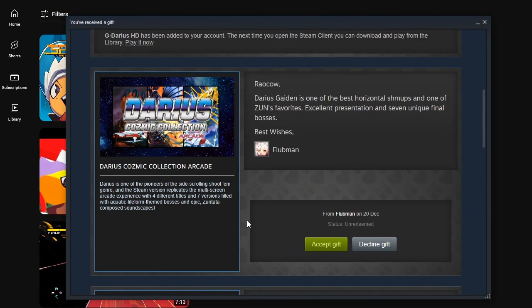Darius Gaiden is one of the best horizontal shmups and one of Zun's favorites. Excellent presentation and seven unique final bosses — because it's branched path. Seven branches, seven paths. Branching system is complicated. Darius is one of the pioneers of the side-scrolling shoot-em-up genre. It's a multi-screen arcade experience with four different titles and seven versions filled with aquatic life — Zuntata-composed soundscape. That's another thing: Darius games are super widescreen.